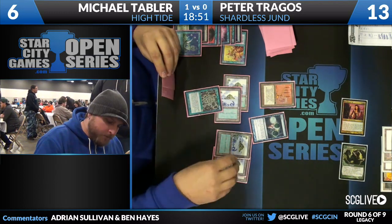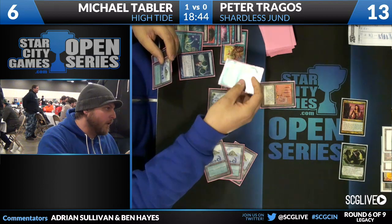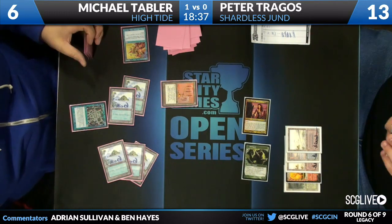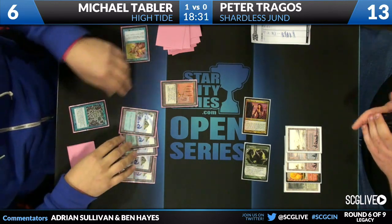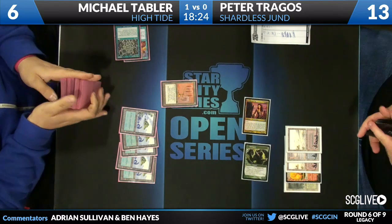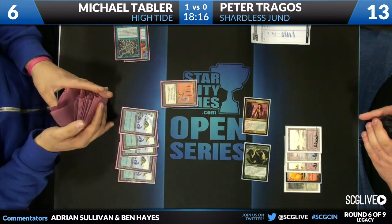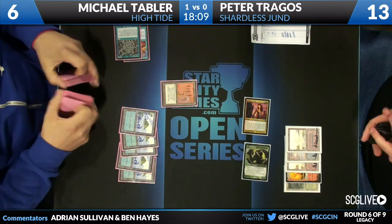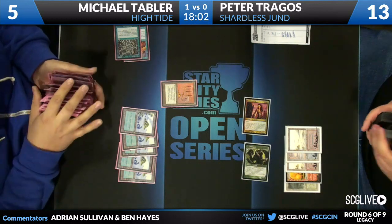Michael looking for something and finds Time Spiral, which will allow him to untap six lands and both players are going to get a new hand of seven. One thing Michael has to be a little worried about: Peter's deck is playing a number of burn spells — a couple Lightning Bolts and a few Punishing Fires. They're not great against Michael's creatureless deck, but giving Peter a new hand of seven could be dangerous for Michael at just six life. We'll see if Michael can pick up seven cards that allow him to continue this combo.